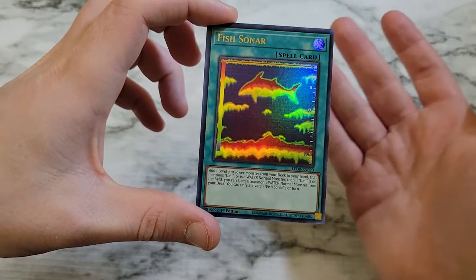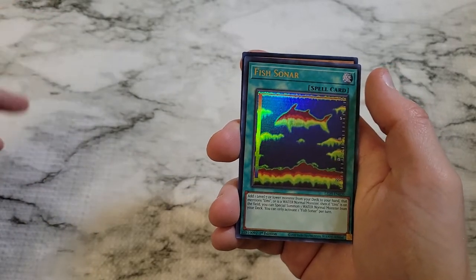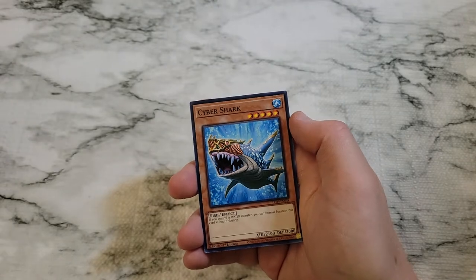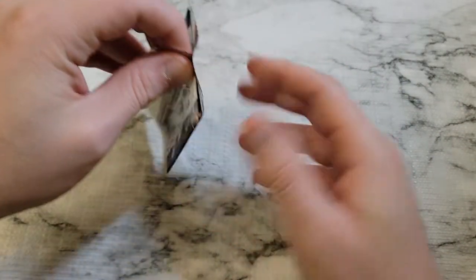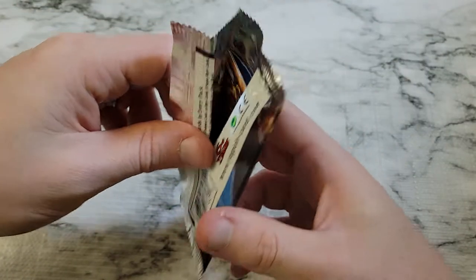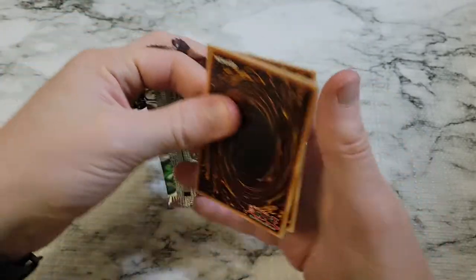Probably the third best when you consider Forbidden Droplet, so we'll take that any day. It just searches out any level 7 or lower water monster from your deck — there's a great card. That mentions Umi, I think. We'll take a look at it at the end.